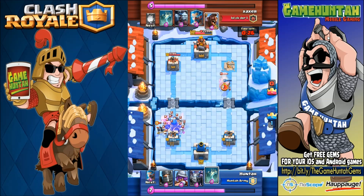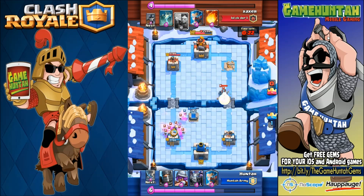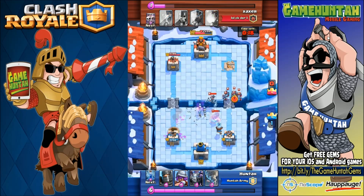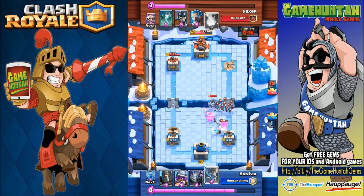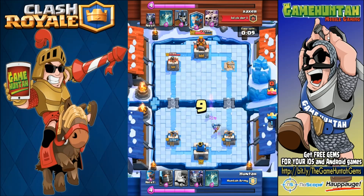Now we can use the giant skeleton to defend against the guards and skeleton army — no problem. We were able to counter every single one; the bomb is going to finish off the last couple. Another push with the hog rider, mega minion, and minion horde — this doesn't look good, but one more time we are going to use the tornado and Zap to counter this attack completely.